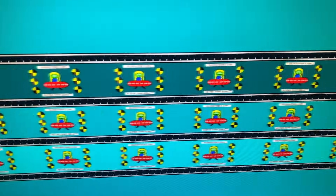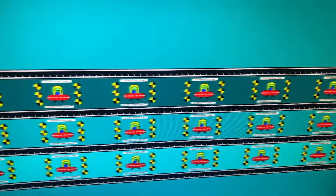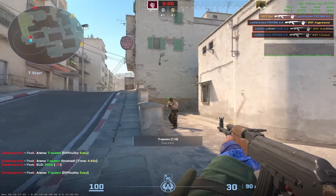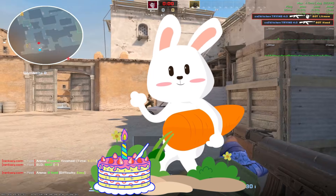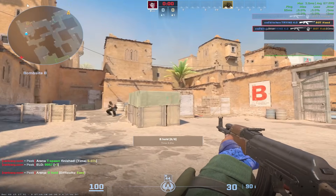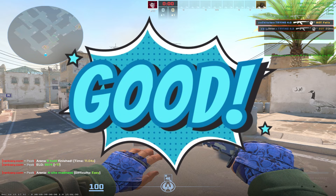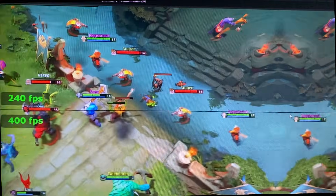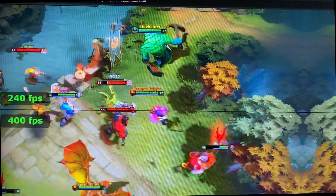Technically, the higher the Hz, the better things are going to look, as we've seen in the tests. Whether that's perceptible to the eye to the same degree as going from 60 to 144Hz remains to be seen. But if you are a professional or aspiring pro who is really serious about gaming, then buying a monitor and going from 240Hz to 400Hz would make sense. If you are a casual or slightly competitive player, your 240Hz monitor is still good enough to keep you at the top level. But if you're a professional or content creator, the upgrade from 240 to 400Hz is still a noticeable improvement — just not a night-and-day difference.